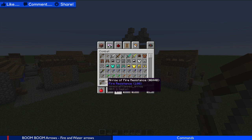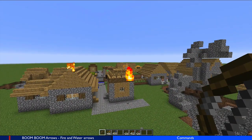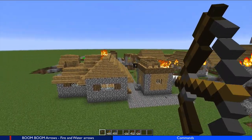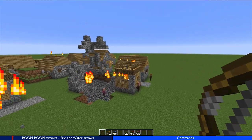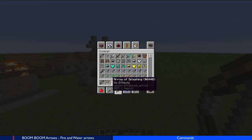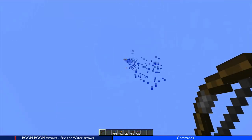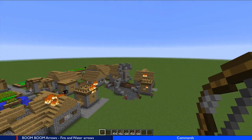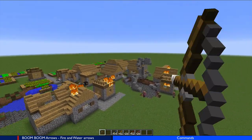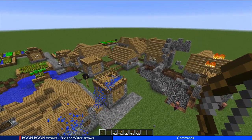The tipped arrows also allow us to set fire to a village. So if we just start setting fire — that's pretty cool. We can also put the fire out with a splash arrow. You'll see it goes splash when it hits the ground, and we can put out fires like that.